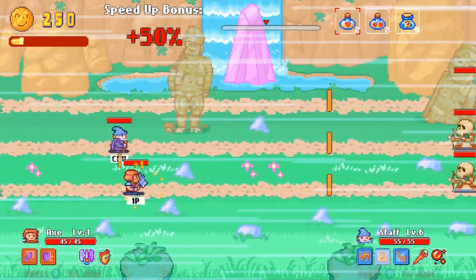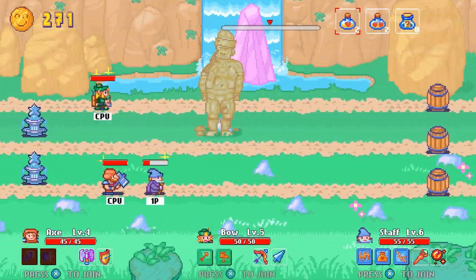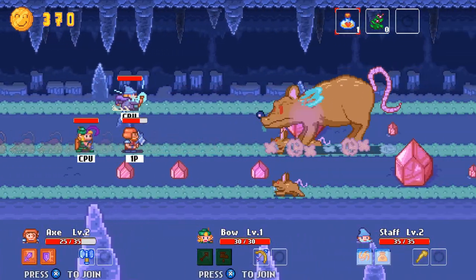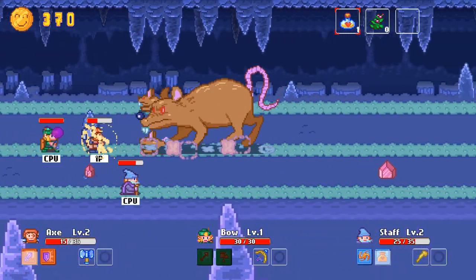Instead of playing out like a typical turn-based role-playing game, our band of heroes is pushed along a linear path full of monsters, rocks, and other obstacles. You can't turn around or stop, but the three characters will be able to jump from one lane to the next. You're also able to take advantage of each hero's special abilities. For example, the axe man will be able to cut through his foes and take out the shrubbery that stands in the way.